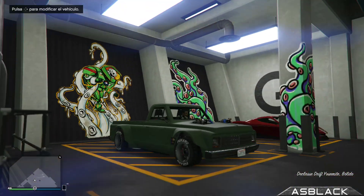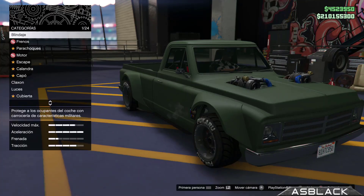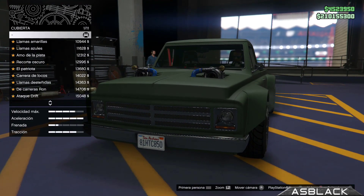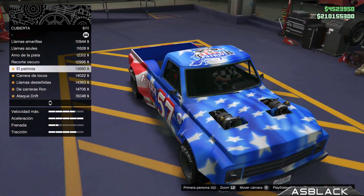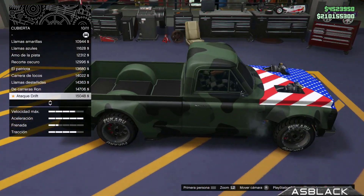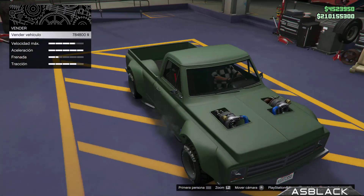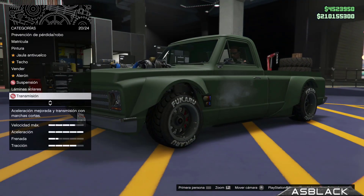Aquí os voy a mostrar las cubiertas que trae este de clase Drift Yosemite. Está guapo, está guapo. Tiene unas cubiertas ahí con llamas y tal que se le puede poner un tuneo muy guapo. Una vez que tengáis ese tuneo, si luego tú tienes el Bandito recién comprado y lo quieres aplicárselo, pues ya sabéis el truco. Estas son las cubiertas que trae.